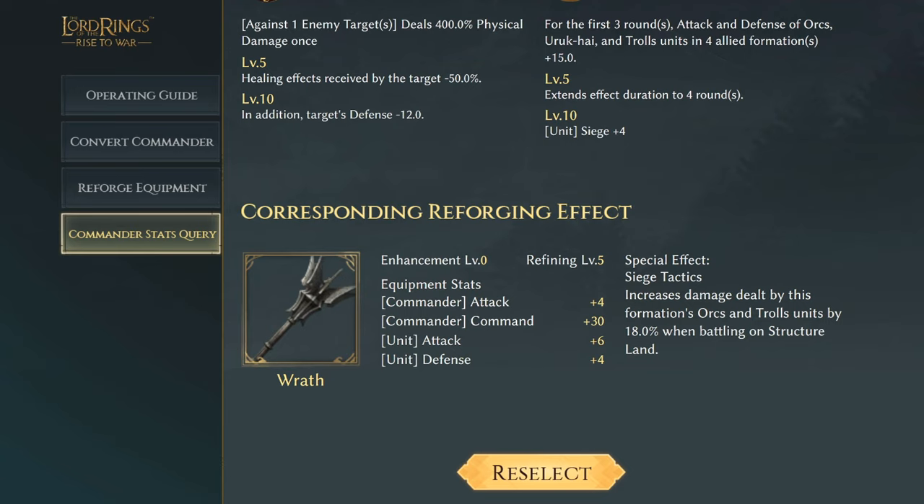Next we have Gothmog's Wrath, increasing commander attack by four and command by 30, with unit attack of six and unit defense by four. The special effect Siege Tactics will increase damage dealt by the formation's orcs and troll units by 18% when battling on structured lands.